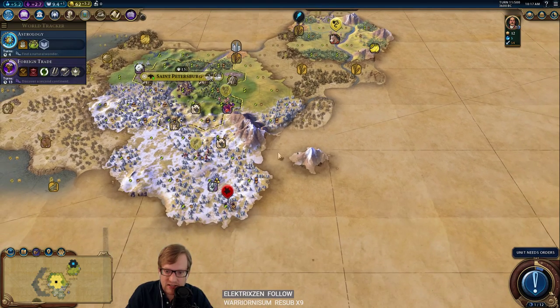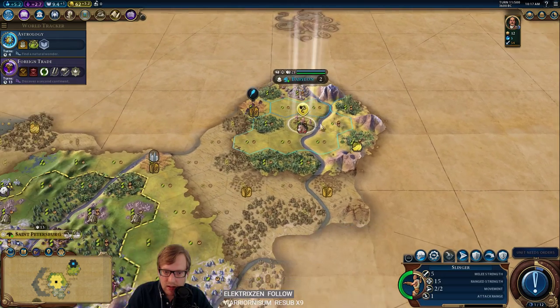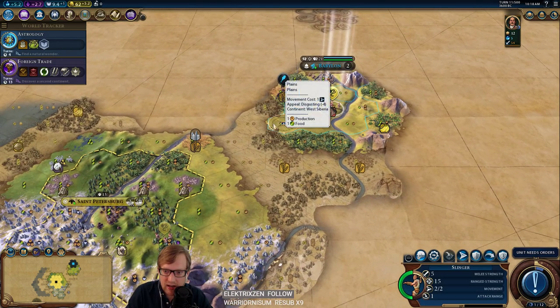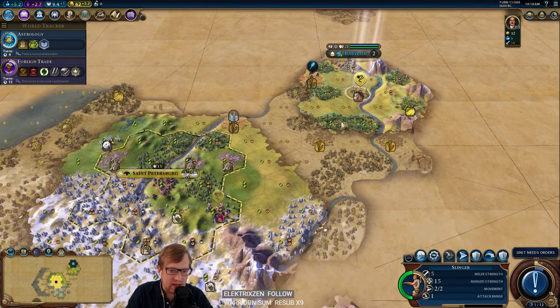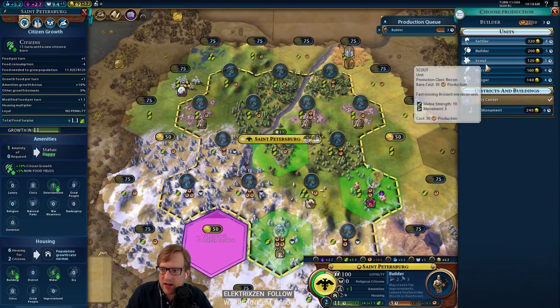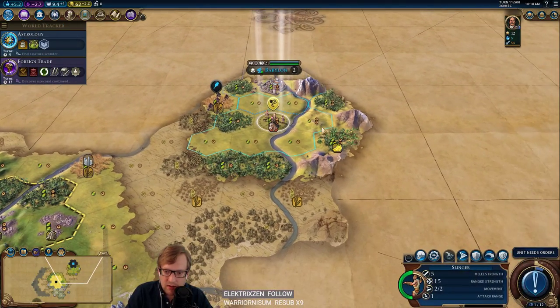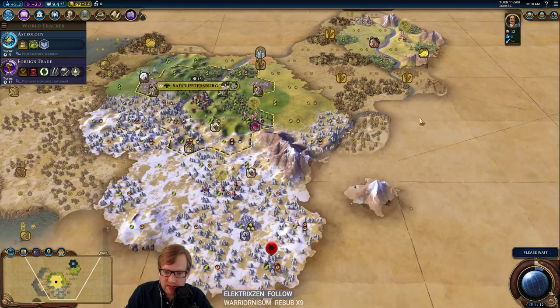I'm going to take the safe route. If this is a mountain, I want these guys to probably help with the barb camp and bring this guy over. I'm already really missing my scout. I think I might actually sneak in a scout here, even before the builder, just to go north — that way this guy can go this way and see what's what.